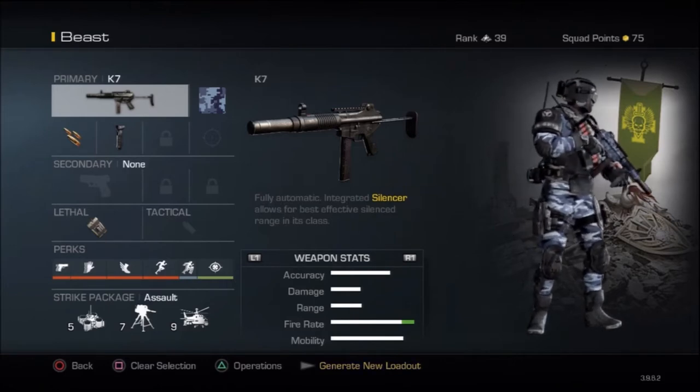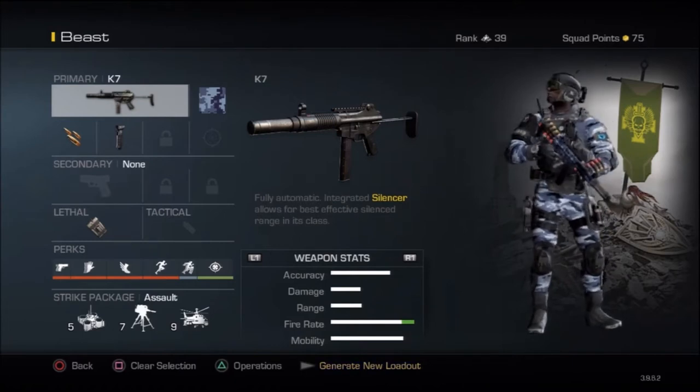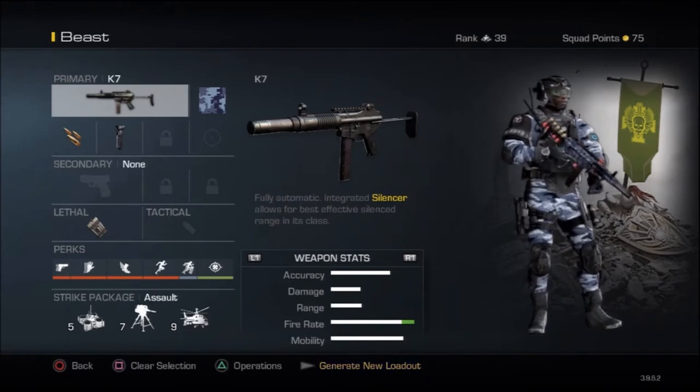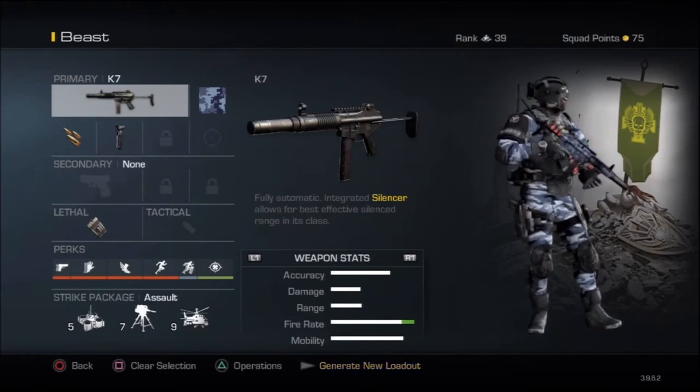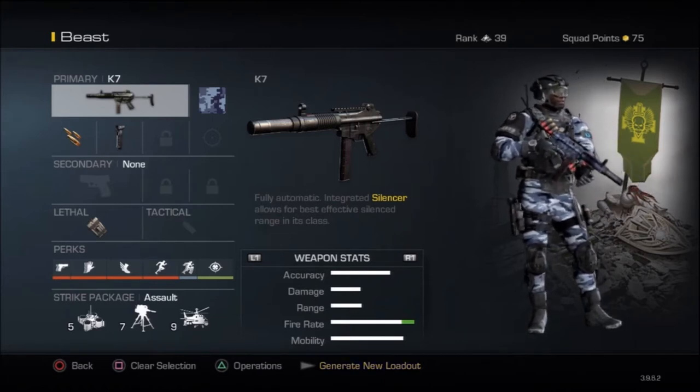How I have it set up, it is one of the best rushing class setups I've ever done in the Ghosts series. I can rank this gun in my top 6 — right under the P90, the AK-74U, the MP7 from Black Ops 2, the Scorpion EVO, and one other gun. The K7 is a hell of a gun. One of my top 6 best class setups I've ever done.